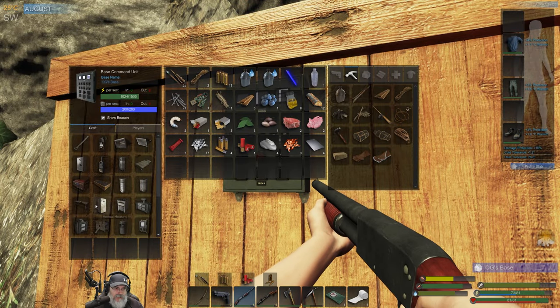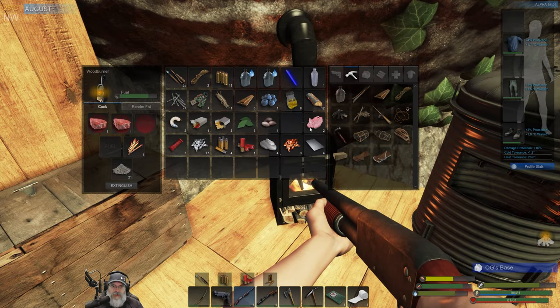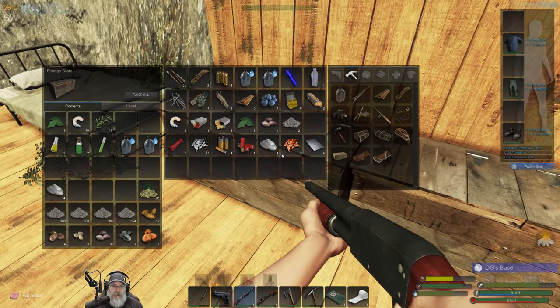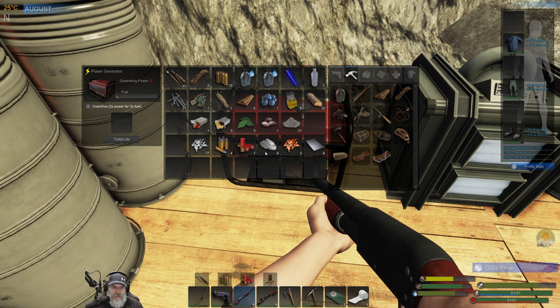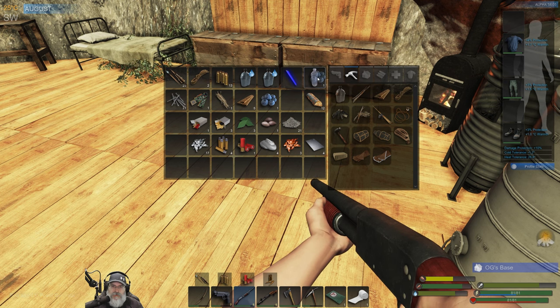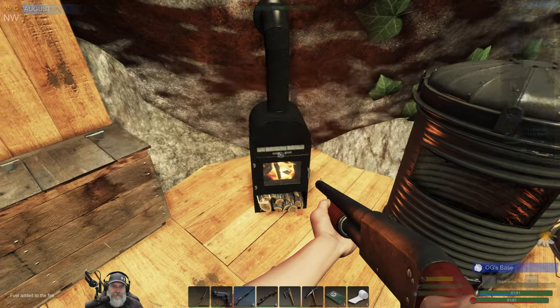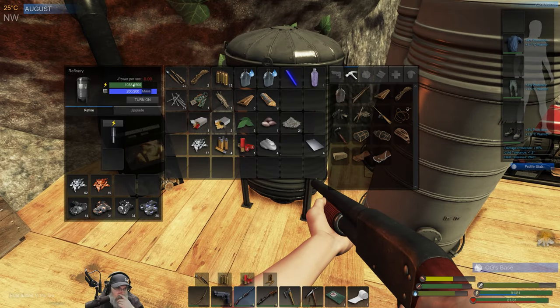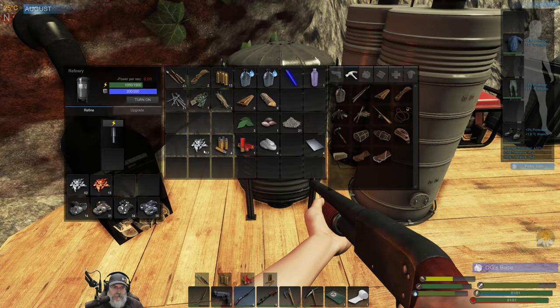Do we have enough power to make the fridge? Not quite yet, getting close. We'll go ahead and cook up the steak and put the fat in. It's really nice to have seven protein bars as a backup. Let's make our blueberry water too. We'll put the ores in the storage. This gives us enough iron to make another lockpick. We got some nails too — always a good thing.